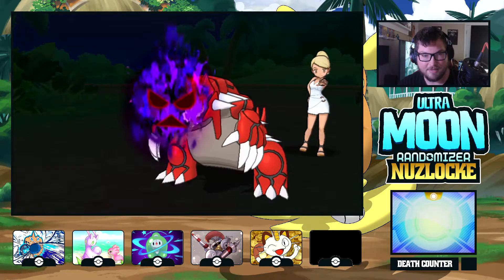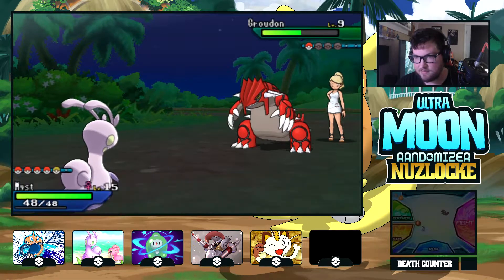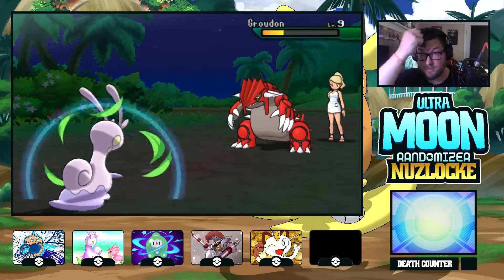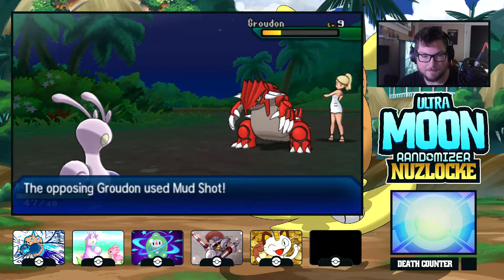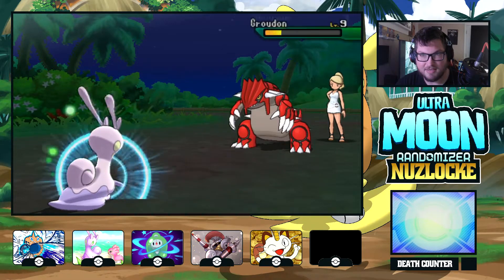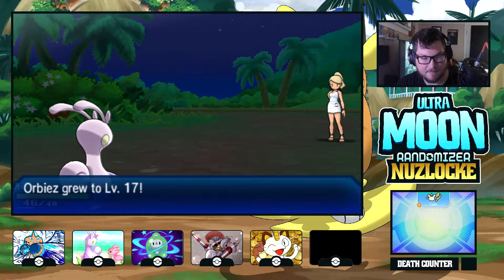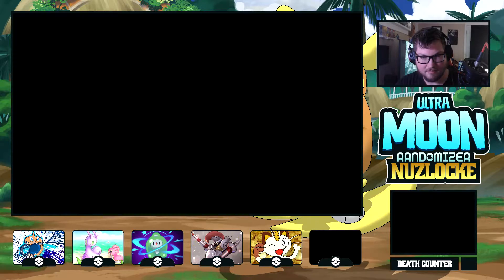Scary Face — doesn't that lower my speed greatly? Yeah. Mudshot — another speed down, down by three speed. But I got most of my health back. I don't remember when Sligoo evolves into Goodra — probably not until like 50 since it's a Dragon type. Don't give me that sass, Rich Boy.